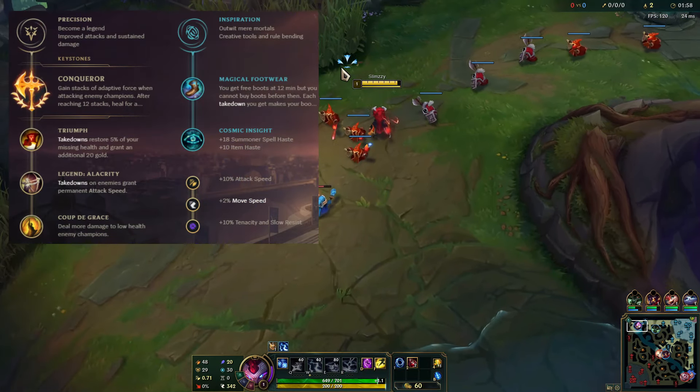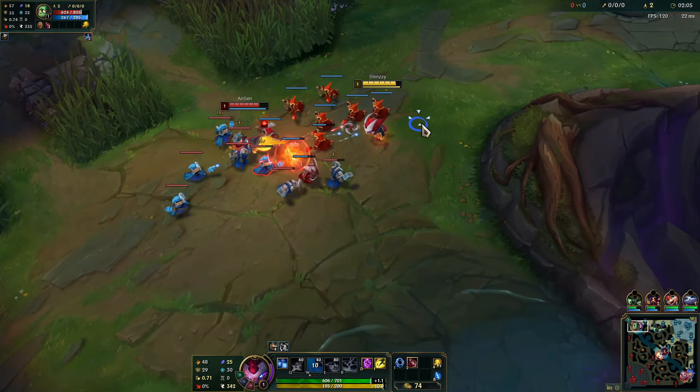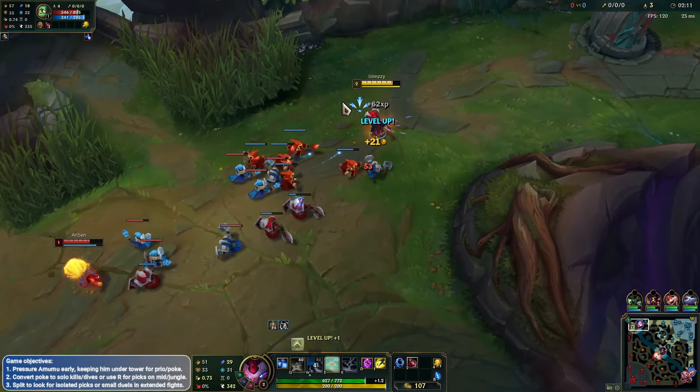I want to get some power W onto the Amumu if we can. That way we can miss a minion, which is great. Oh my gosh, we missed so many minions. Pretty good damage but we need to hit these minions.